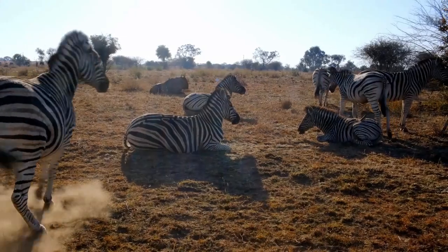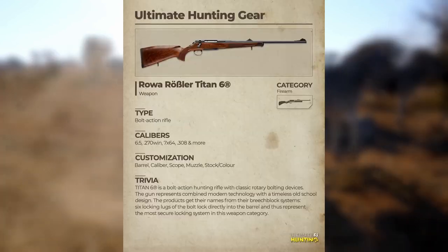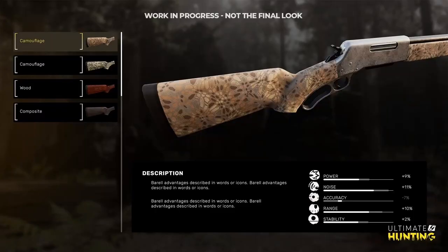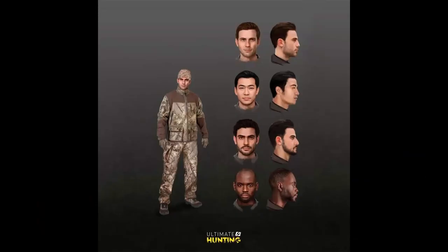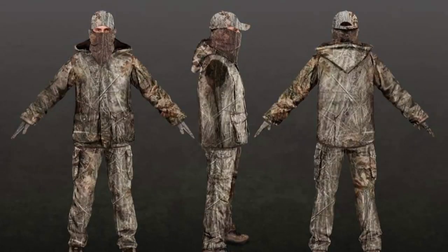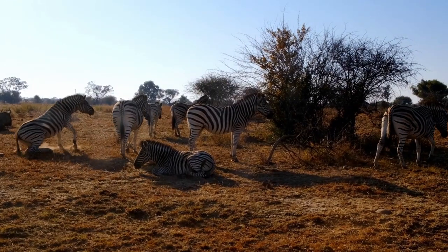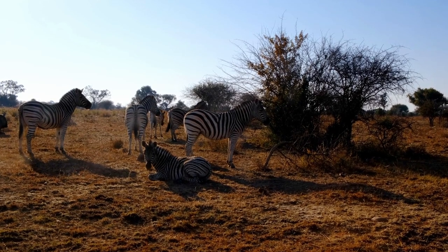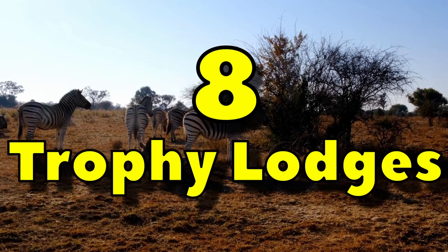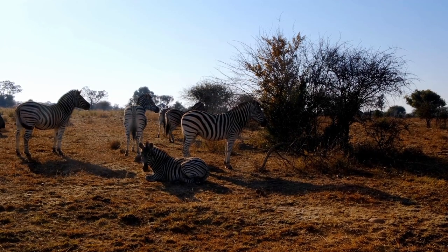Number seven: customization. With weapon customization you can customize barrels, caliber, scope, muzzle, stock, and color — all extremely exciting. Then there's character customization and clothing choice, which we know will affect how you hunt and how animals react to you. Being able to customize your character and weapon to your specifications is truly exciting.